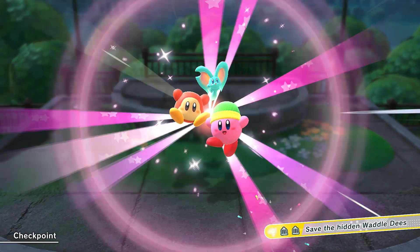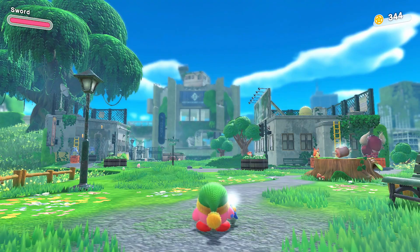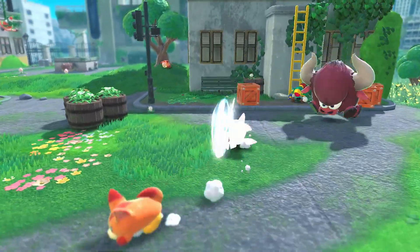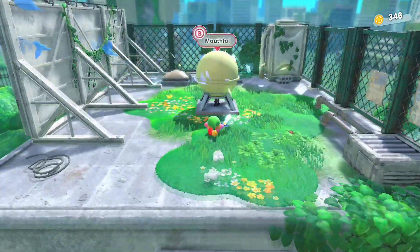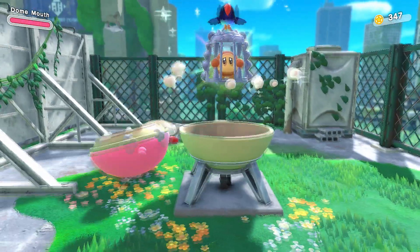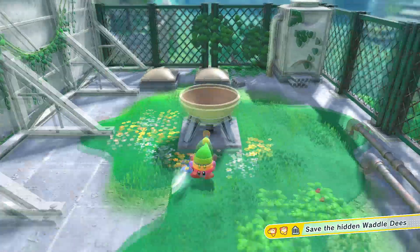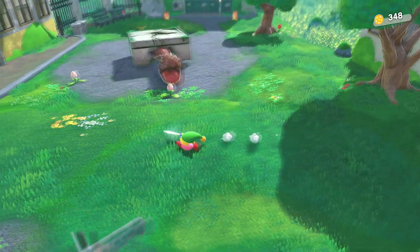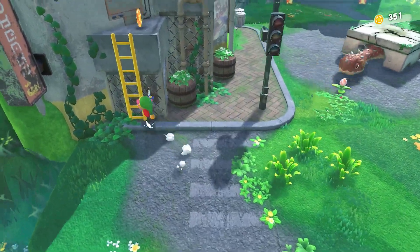We save the hidden Waddle Dee — looks pretty obvious if you ask me. On the star now, lots of stuff going on. More fox guys; we get rid of the sword enemy, climb up here, and eat something. There's a secret here — yes, a hidden Waddle Dee right here, and he just vanishes somewhere. There's a thing that needs a cone to kill. There's the cone, and we got more rabbits but killed them very easily.